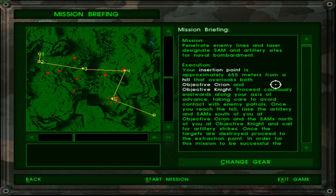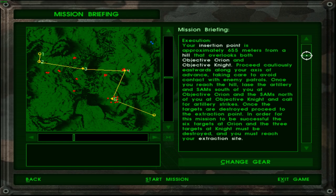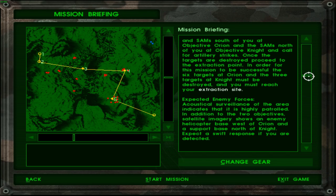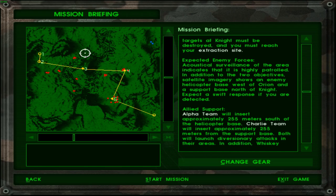Once the targets are destroyed, proceed to the extraction point. In order for this mission to be successful, the six targets at Orion and the three targets at Night must be destroyed and we must reach the extraction site. I certainly hope we can do it without too many problems. The extraction point is not marked as number six, so I'm guessing as soon as we successfully destroy the sites the mission should be over. The enemies will probably be impossible to sneak past, so I'll try with the M4, but if things get difficult I'll switch to the sniper as well.